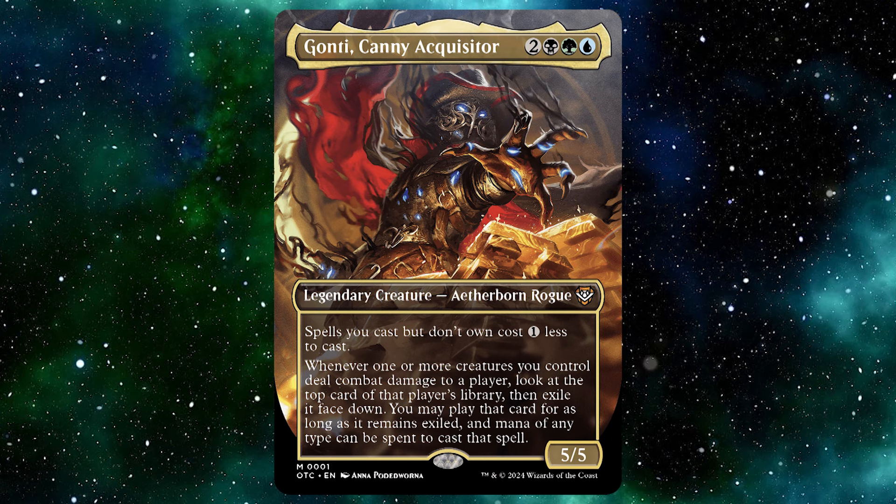Spells you cast but don't own cost one less to cast. Whenever one or more creatures you control deal combat damage to a player, look at the top card of that player's library then exile it face down. You may play that card as long as it remains exiled, and mana of any type can be spent to cast that spell, and it is a 5/5. When it comes to picking a commander, five mana for a 5/5 with no keywords is a bit iffy — I would only ever do it if it is a very powerful commander, which this commander is, but it's also based on luck as well.